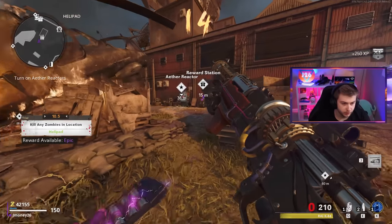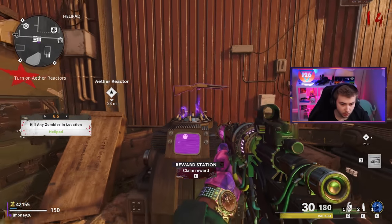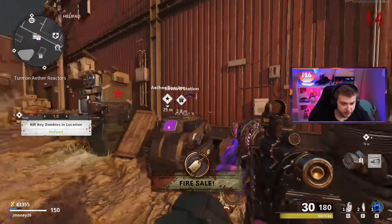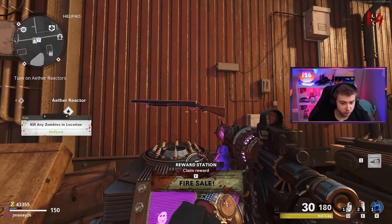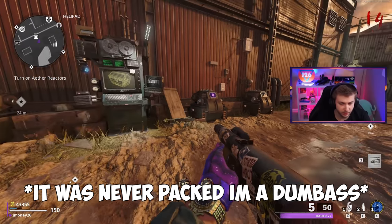We got it up to epic again, let's redeem it. The Hauer - this might be controversial, but I'm going to switch out our Ray-K for it. Do I have any blueprints for this? How do I play this game all the time and not have a custom blueprint for the Hauer? And I put a blueprint on it and I lost the pack-a-punch. Back to using the Ray-K, I guess.